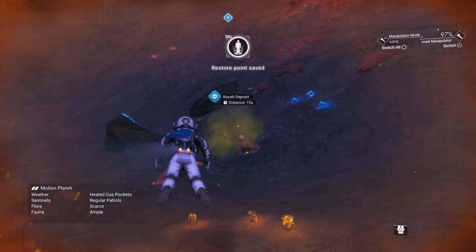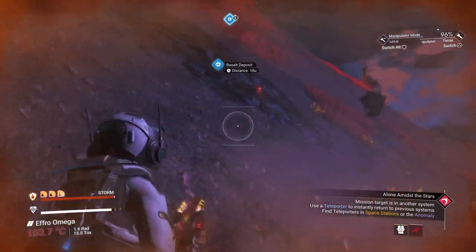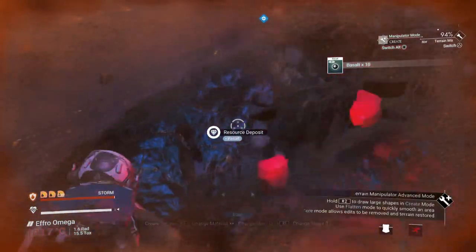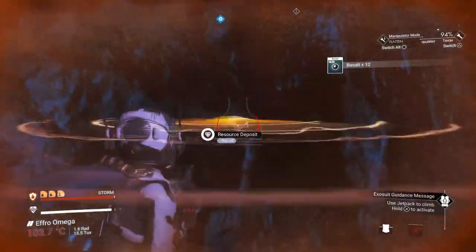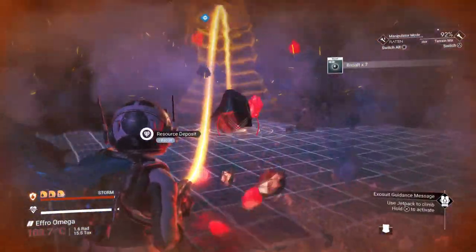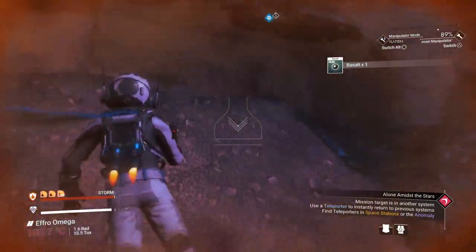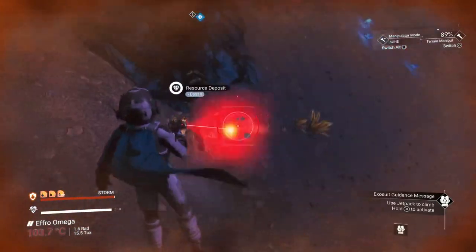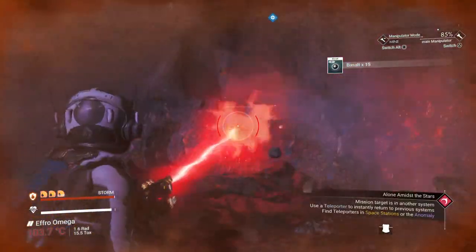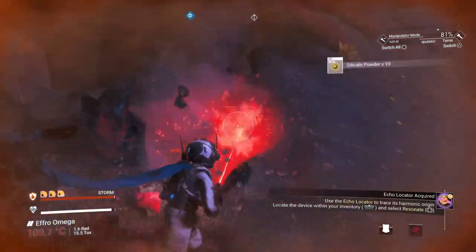Basalt — I just cannot seem to find a merchant in my local area willing to sell me tons of basalt for no particular reason. There's actually an easier way to mine it: you flatten the terrain and mine it like that. I need 70 basalt and I'm going to have to find another deposit — it's kind of annoying.